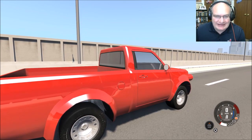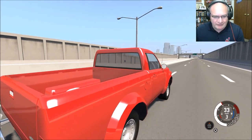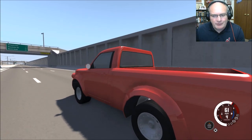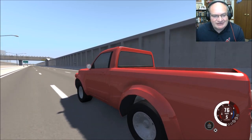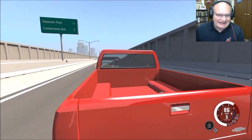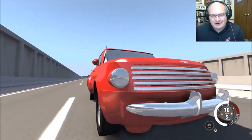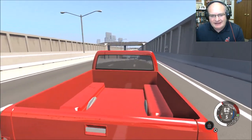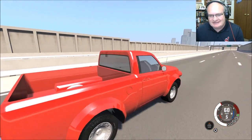I know nothing about making vehicles at all, so my engine does some weird stuff. This vehicle is supposed to be able to go 140 miles an hour, but as you can see I'm already in fifth gear — it's only got five gears and it's not going to top out much higher than what we have. So obviously it's got some issues, but this is so cool — just the whole idea of whipping together a vehicle in the program and exporting it out to BeamNG.